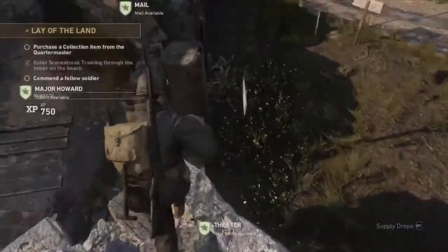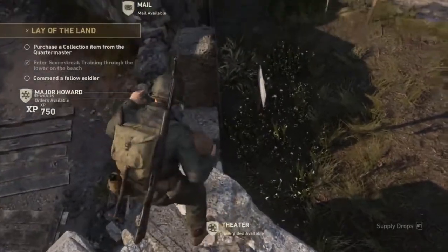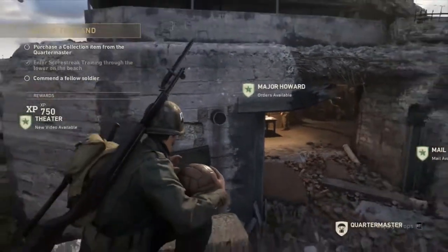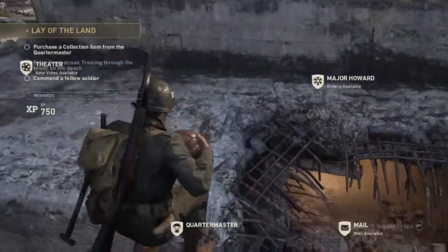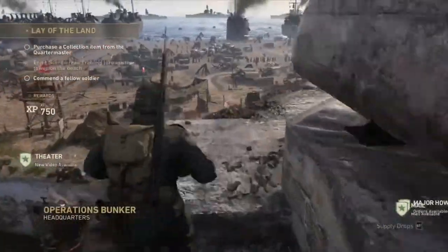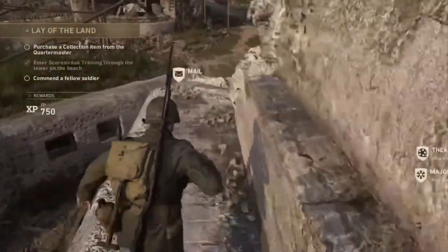Watch out for this invisible barrier on the right side, so you gotta scoot to the left. Jump on this pillar right here, then you can see this metal pipe — jump on that, scoot to the right, and jump up. We are on top of the headquarters map, we can see everything. Go around here and go in here — you can find another ball!